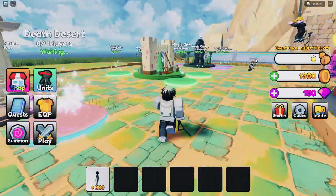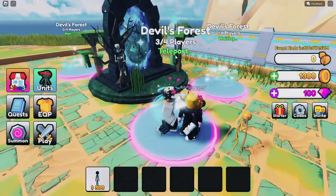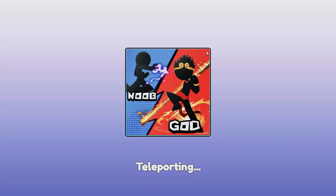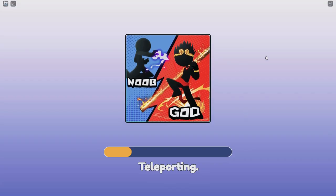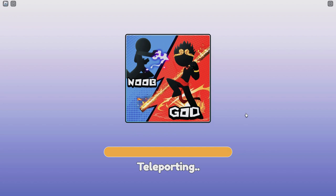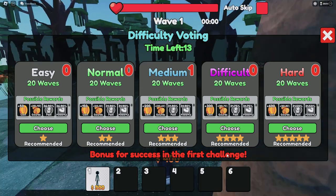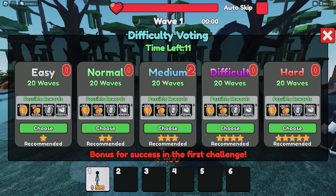There is the desert, the magic city, and the devil's forest. Let's just go with them — I feel like you know how to play. So I forgot to buy units so I'll have to rely on my basic unit. Let's see what difficulty they choose — they chose medium, so let's go medium with them.